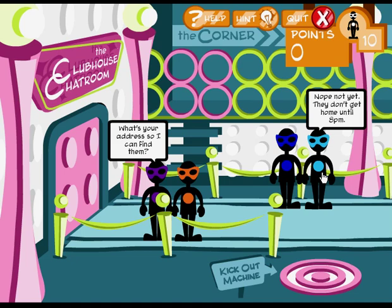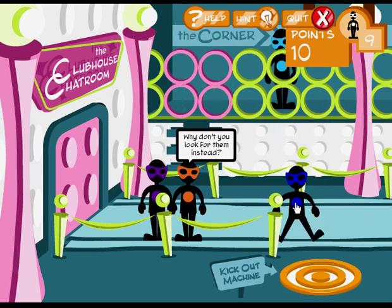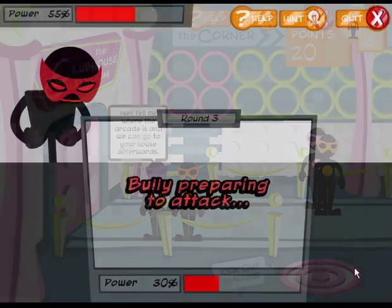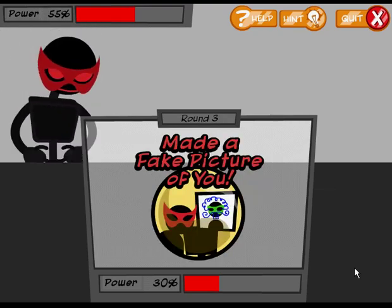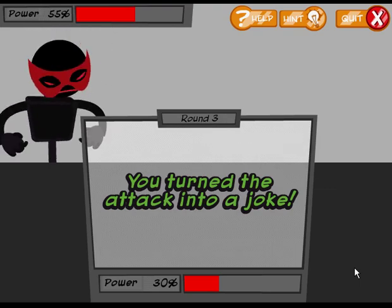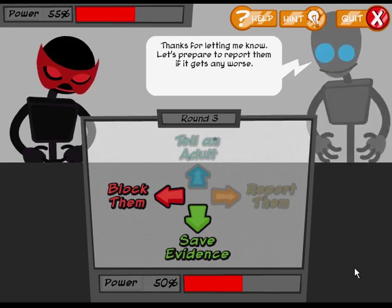In the Online Communications Level 1 mission, the player acts as a bouncer for the clubhouse chat room, monitoring the chatters and kicking out any who are asking for personal information. In the Online Communications Level 2 mission, the player must deal with a robot cyberbully by developing a strategy that involves telling an adult and saving evidence of the bullying.